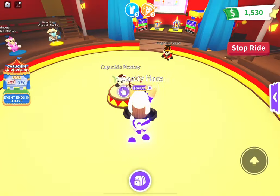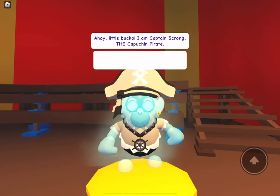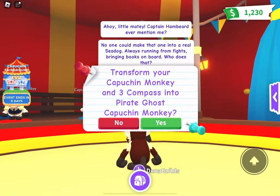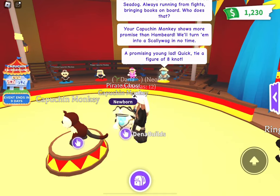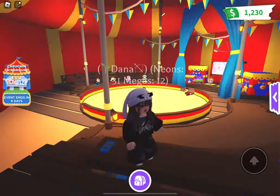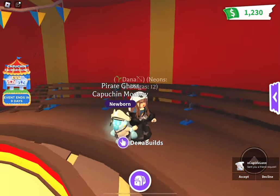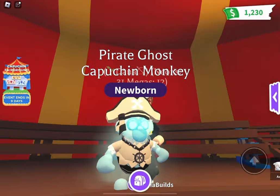I'm going to make the pirate ghost capuchin monkey right away. I've been waiting way too long to finally get that third compass because I haven't found anyone trading it — they're probably gonna use it for themselves. There we go, guys, we got our first pirate ghost capuchin monkey! Look how cool it is. Let me go to the dark side — see, it looks even creepier there, which I love. It's transparent, its eyes are glowing, and it's a pirate. That is so cool.